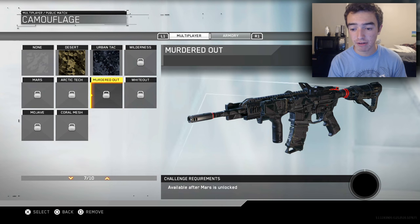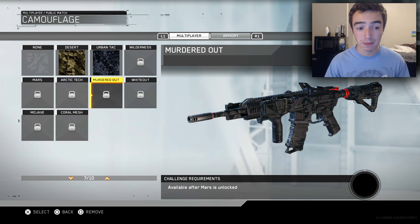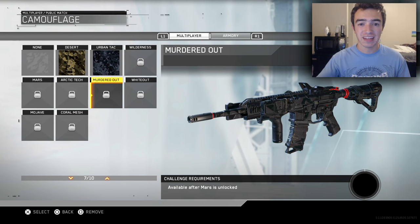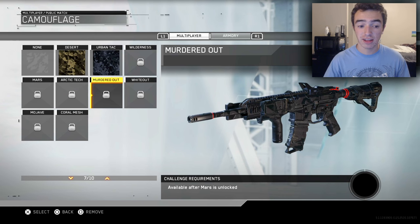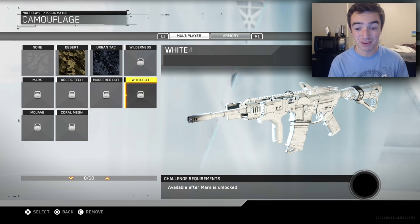The next camo is the Murdered Out camo. This camo honestly looks really cool, and out of all the camos we've gone over so far, this one's probably my favorite. It's definitely cooler looking than the Urban Tack camo, which makes sense because it is a higher, more elite camo that you actually have to go ahead and unlock. I'm probably going to be grinding out the NV4, because not only is it a really good weapon, but I really want to try out that camo — it looks dope.